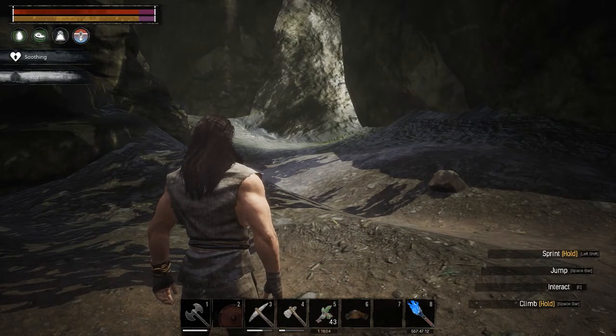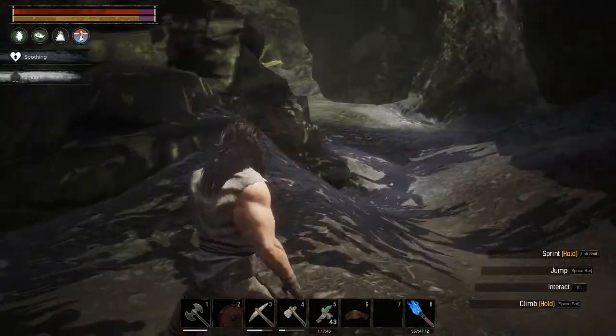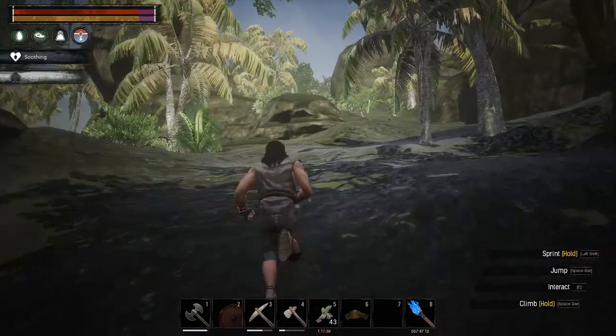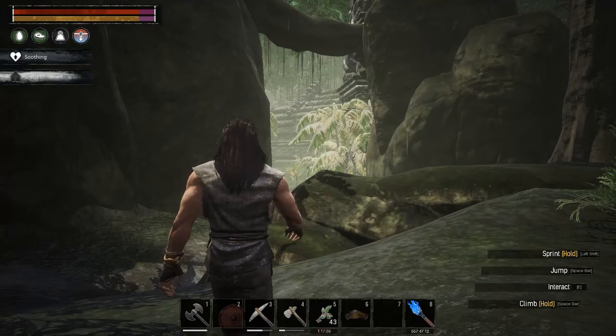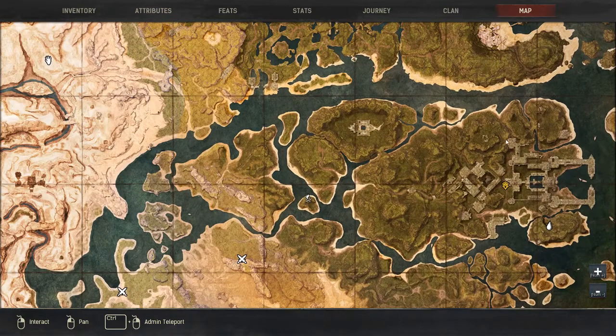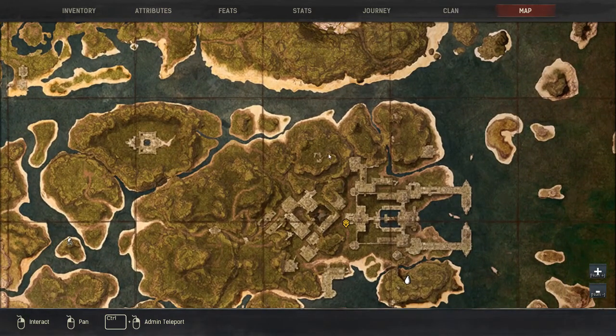Hello everyone and welcome to the next location. From the Lemurian armor, by the Pagoda of Boundless Lusts — the armor we're gonna find here is Fia, she's making the Lemurian armor. First, the obelisk we need for that is up here, and then you can go this way down here, and here.